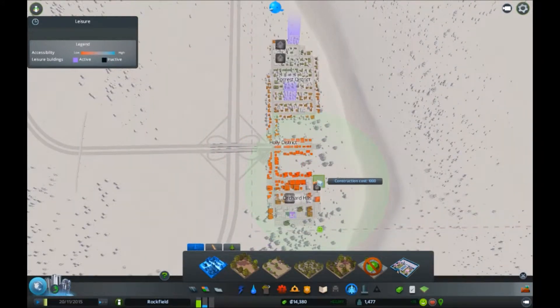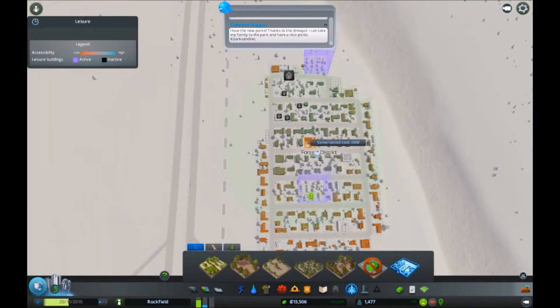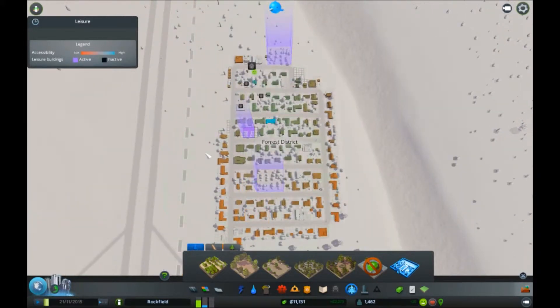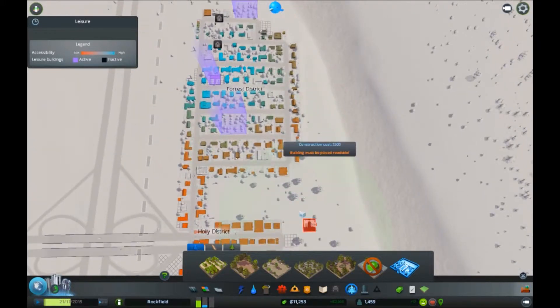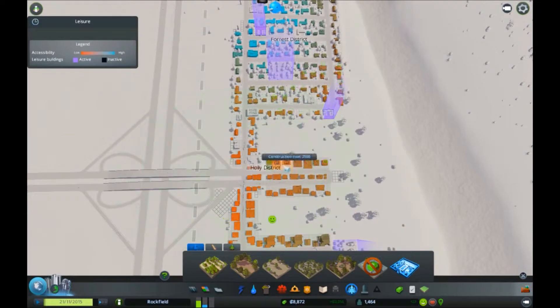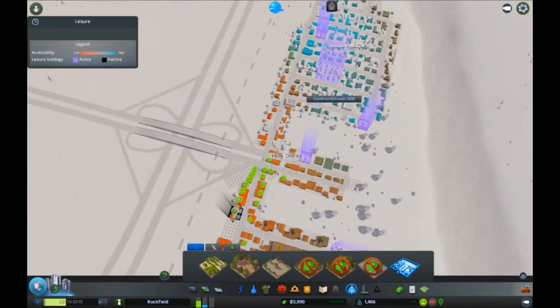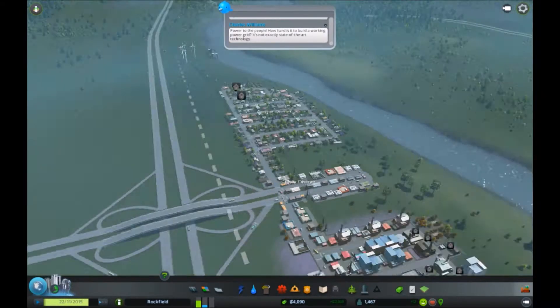I think I'll probably get a little bit more leisure in actually. I want to place more leisure because all these buildings here - see how they're all orange and red? I want more to be like blue now that I've built a new park. I want them all to be like that - have a really nice area where everyone wants to live.